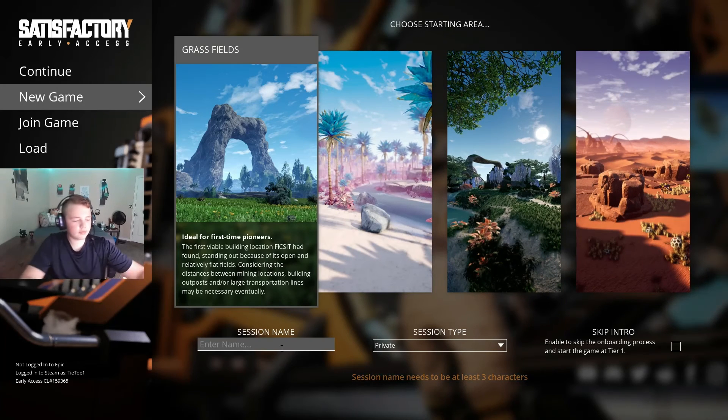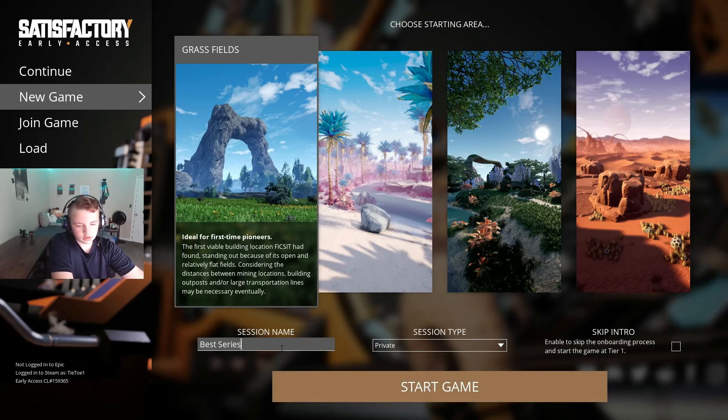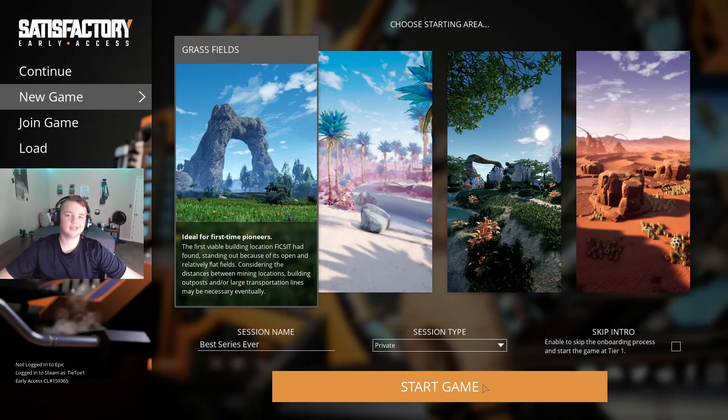For a name, let's just go with 'best series ever' because you already know it is. We'll set it to private. There's a skip intro option that enables you to skip the onboarding process and start the game in tier one. Let's just start it, let's get straight into this guys.